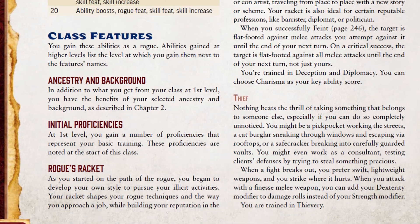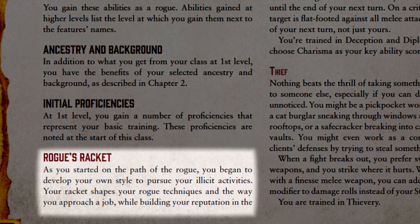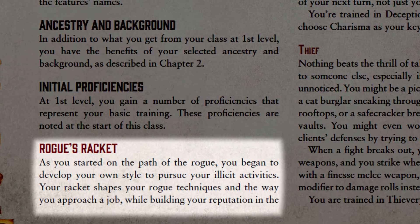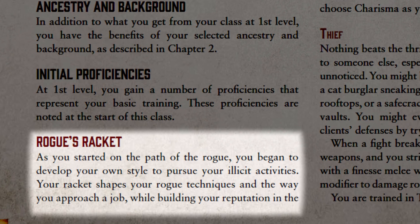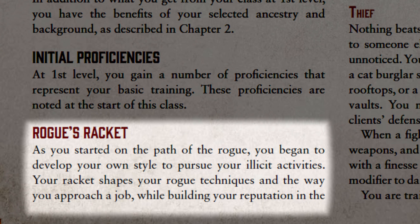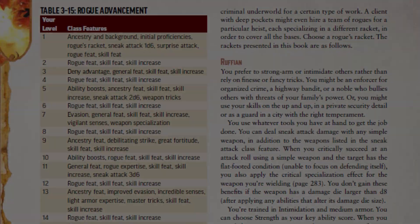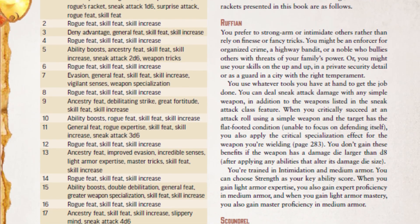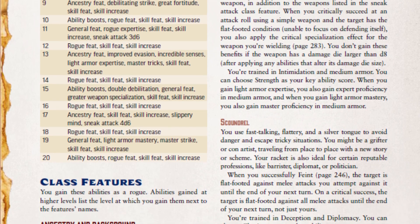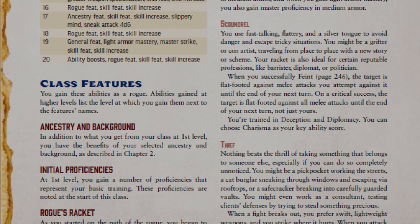The first feature for rogues offers 3 distinct choices: these are the rogue rackets. Each racket represents a path that the rogue has chosen and their specific specialty when it comes to their tactics. Each racket grants the rogue a different key ability score, meaning you'll add a +2 boost to whatever score is the key ability of your chosen racket. These rackets will also grant a wide variety of additional skills, features, and even specific feat availability at later levels. The three options available to rogues are the ruffian, scoundrel, and thief.